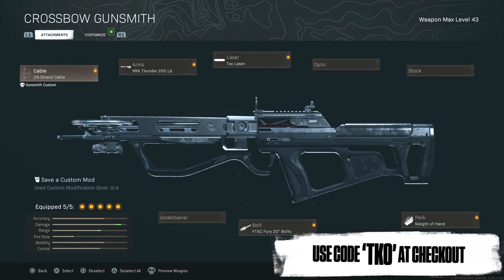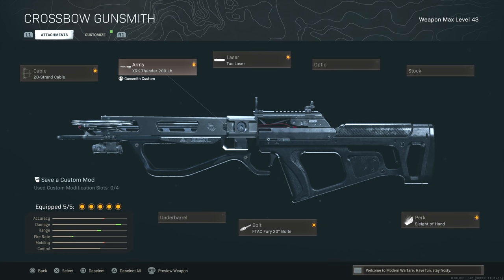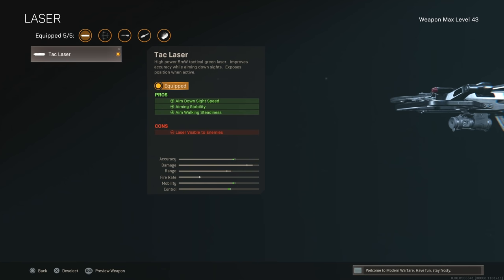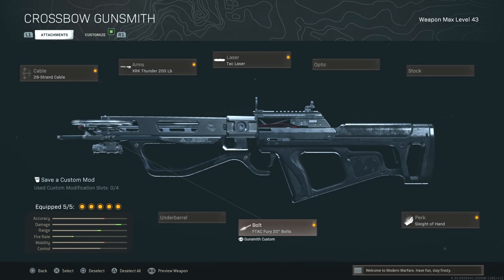For the attachments I used the 28 Strand Cable, XRK Thunder 200 lb, and the Tack Laser. The Tack Laser is iffy — it can be good in solos especially for close range, but it can give your position away. I really like it for the aim down sight speed, aiming stability, and aim walking steadiness; it just feels more fluid overall.